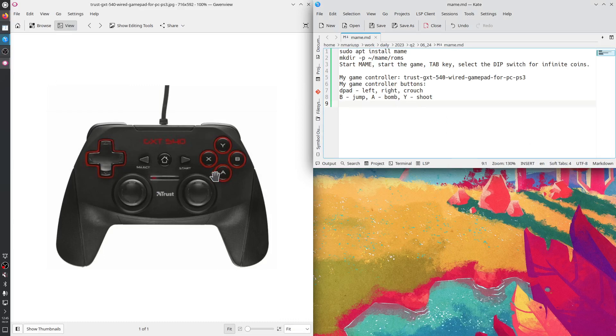I have this game controller which is named Trust GXT 540 Wired Gamepad for PC PS3. Its most important mode is not Xbox controller emulation, but PS3 PlayStation 3 emulation. In this game I am using the left D-pad — left is go left, right is go right, down is to become smaller — and then B for jumping, A for dropping bombs, and Y is for shooting.